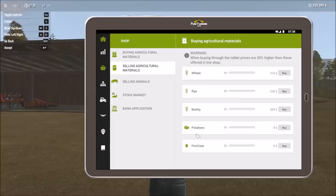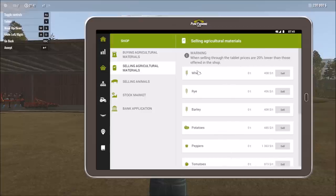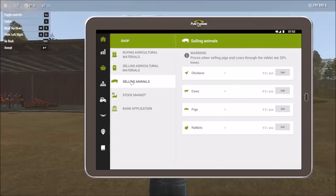Interestingly, when selling through the tablet the prices are 20% worse, and 20% higher when buying compared to going to the physical map location. I don't mind that at all — we'll be using both. Sometimes I'll buy or sell through the tablet for ease of use, and other times I'll want to get it done more efficiently that way too.